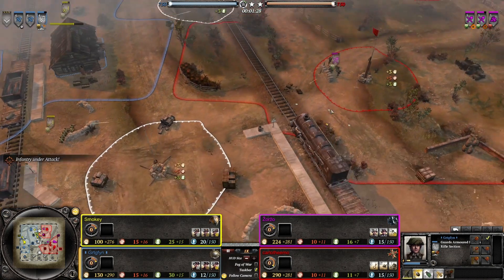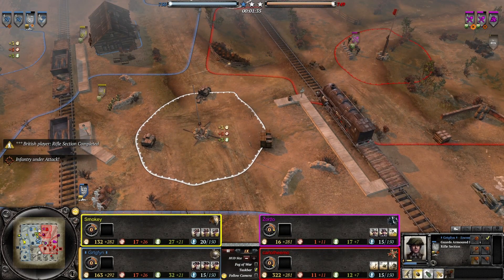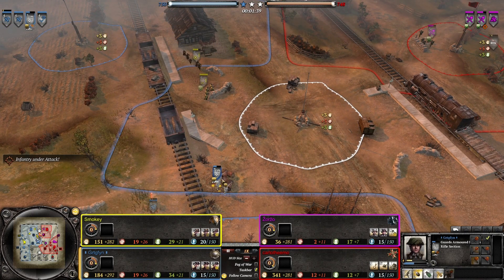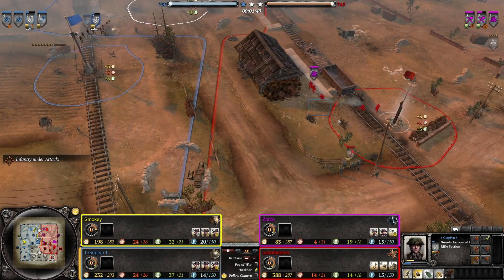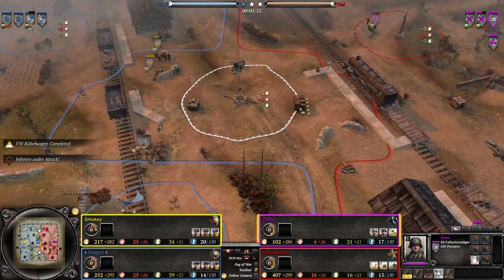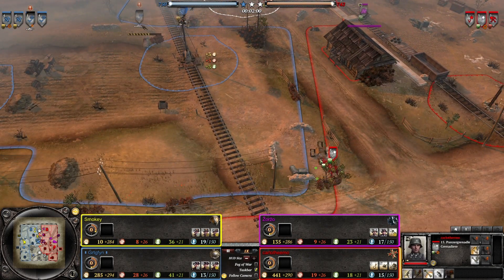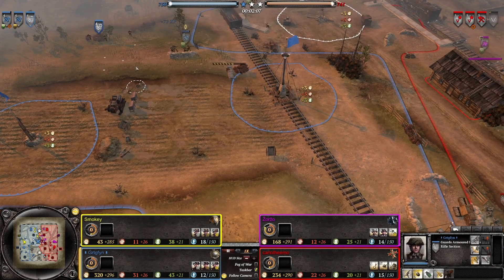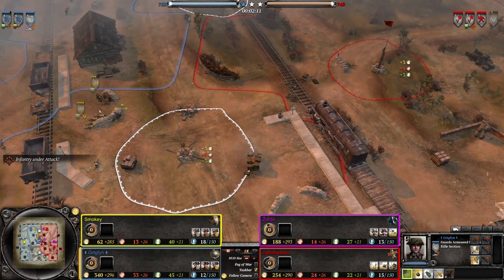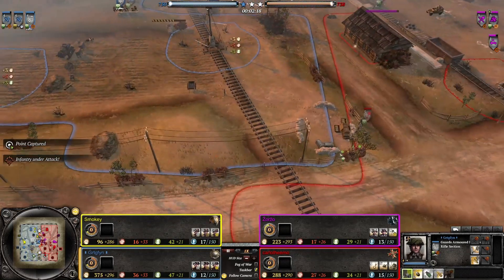The British squads are generally pretty good at what they do, but the Germans have a good cover position here. And Storm Pioneers are pretty damn good at what they do actually. So far getting good shots on the British rifle section because they don't have light cover — they're just not providing them nearly enough defense. The back rifle could have actually moved up to get closer. They also have some Jägers now arriving for the SS, some Falschirmjäger Pioneers. I feel that rifle section needs to get out of there. There's lots of shots going that way.